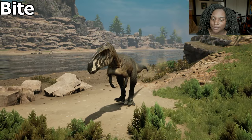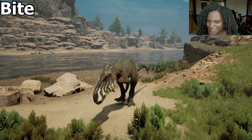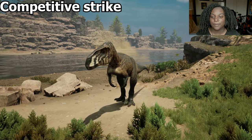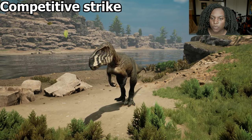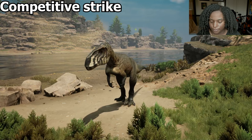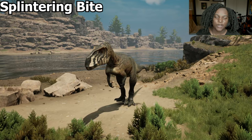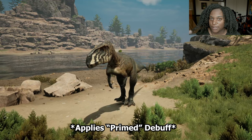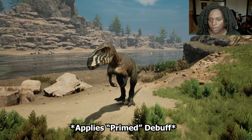Let's go through the abilities in action. Bite — I love the sound, it has a nice deep crunch to it. Very nice, and that just does medium damage. Competitive strike is basically the same as the regular bite but with a longer cooldown and it decreases the speed of your target. Splintering bite — I just love the bite sound so much — and that animation is really good. This gives your target the primed debuff.